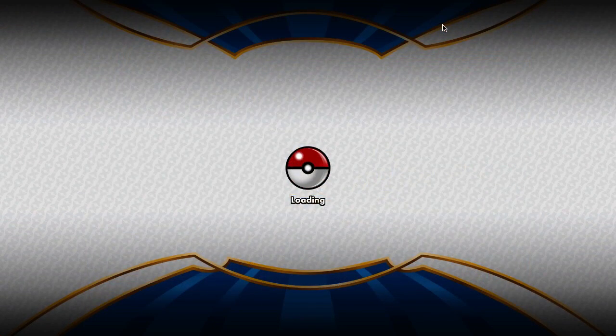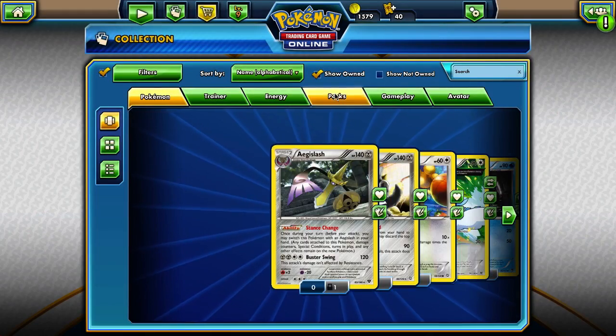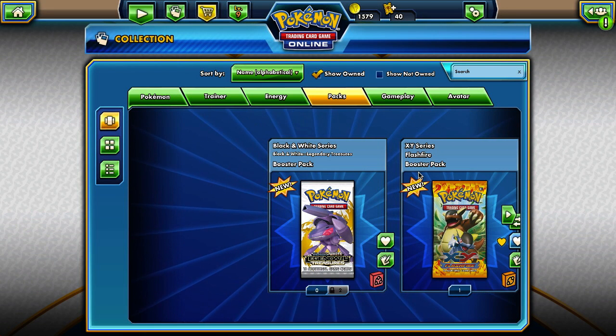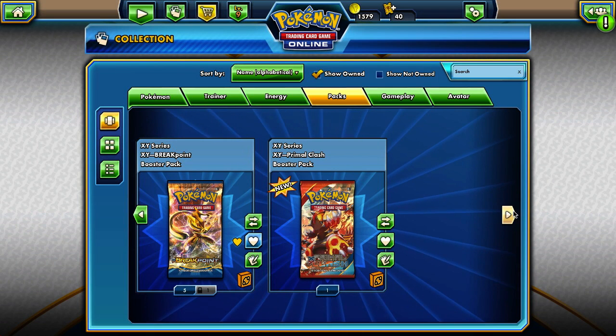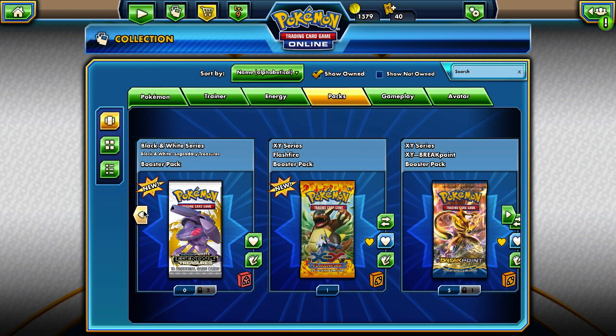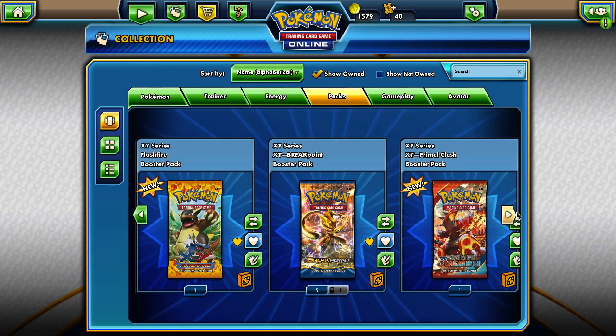I'm going to go into my collection right here. We've got these packs, and we also got two more because I completed one of the challenges to get 5,000 damage in the expanded matches. I might go back and forth — I might do one Breakpoint then a Flash Fire. Oh wait, it's Primal Clash, I thought it was Flash Fire, sorry. We'll do one Breakpoint, then one Flash Fire, then another Breakpoint, and then the Primal Clash one.